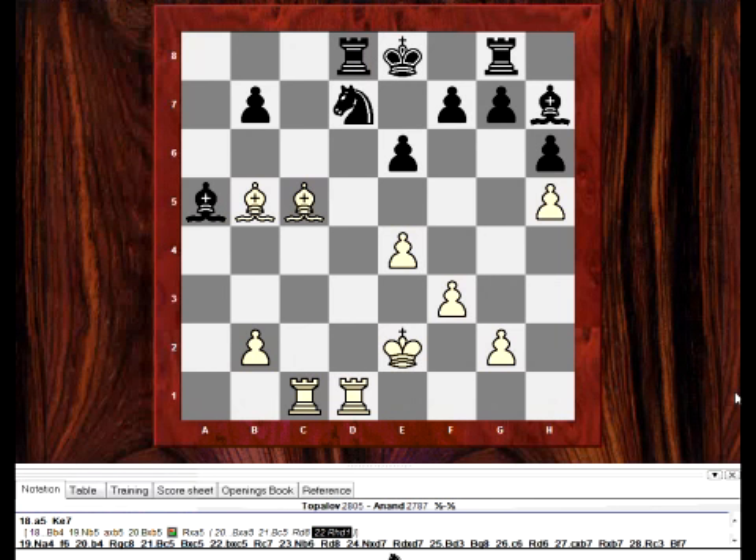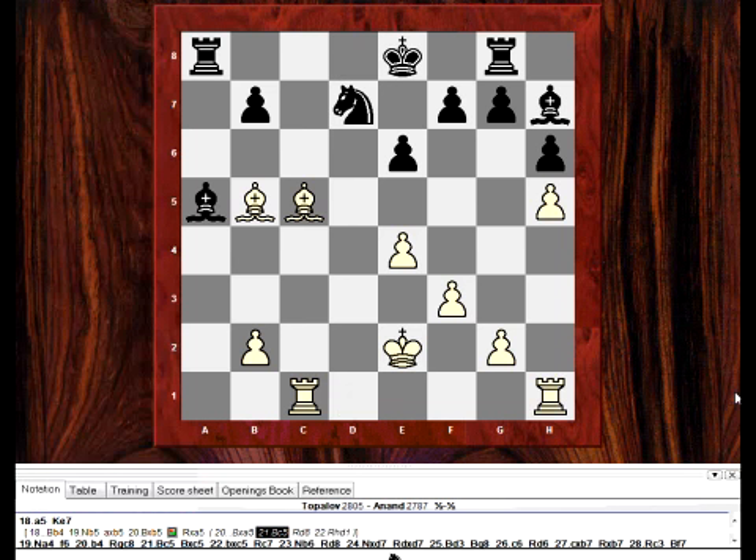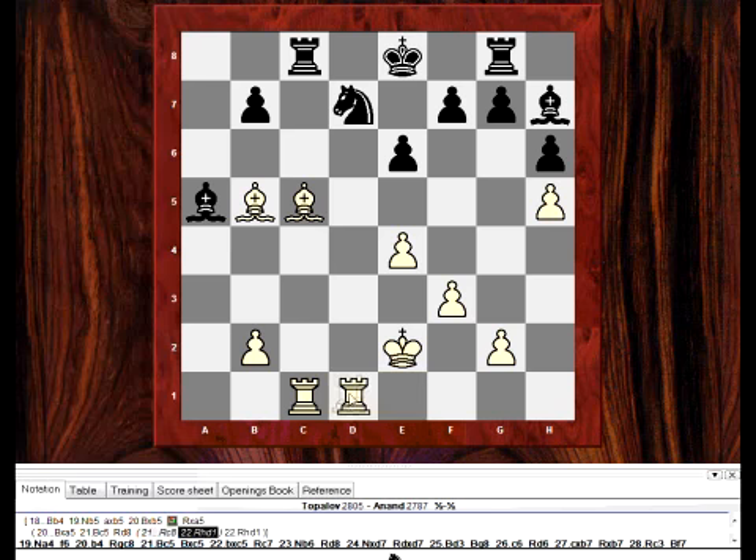It is dangerous. After bishop c5, say rook c8 instead of rook d8, then rook d1, bishop c6, rook c6 - and the position is very difficult for black.